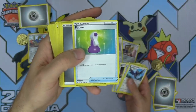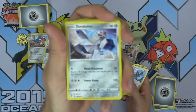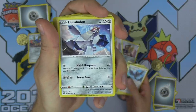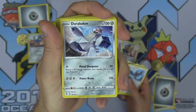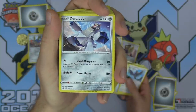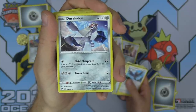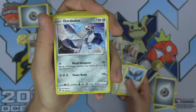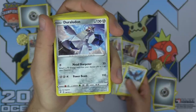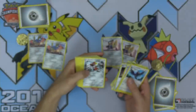We've got potions in this deck, playing off that shield dog concept — it doesn't take damage because it's got a shield. Duraludon — 130 HP, Metal Sharpener: you can attach a Metal Energy card from your discard pile to one of your Pokemon. Energy acceleration in a theme deck — that is just really powerful. Power Beam does 110 damage for three. Bisharp's Charge Order stacks 30 more damage for each of your benched Pokemon.